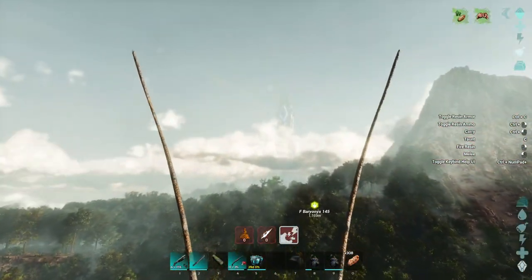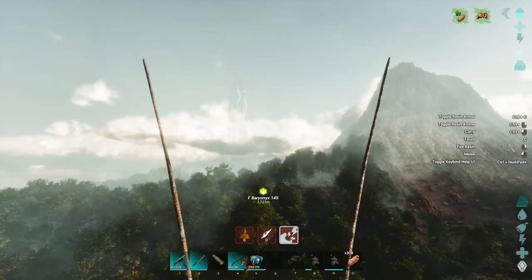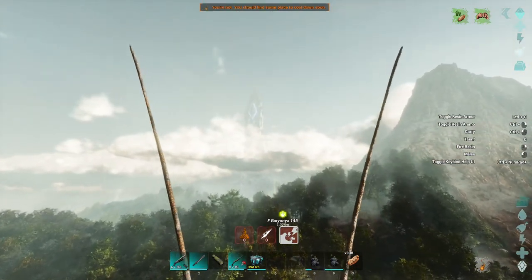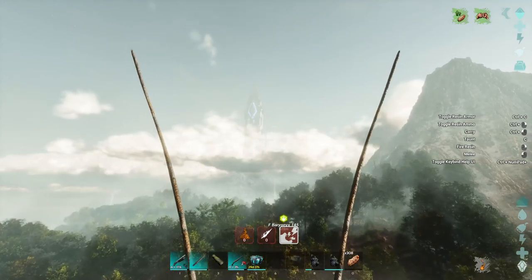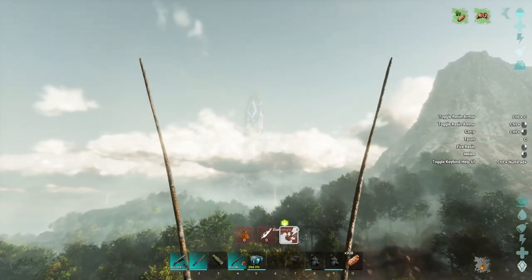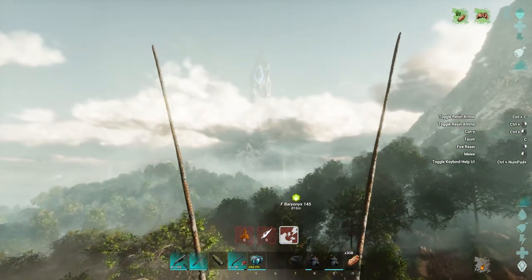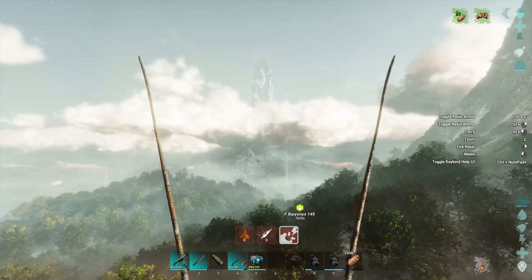Starting off, I've gotten my Rhino Nanthea here imprinted. Luckily, the Cryopod glitch was still working, so I was mostly just walking him and I got 100% with my settings. And also in the process of leveling him, I managed to get myself nearly max level.